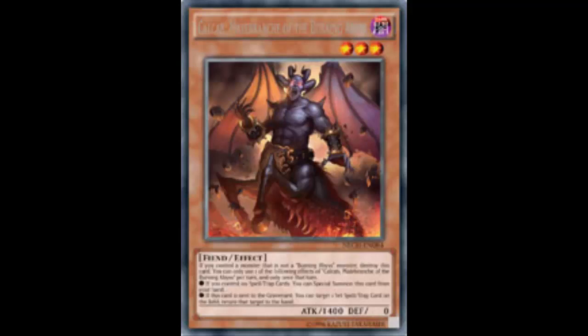Hey guys and welcome back to another episode of the card review. So last time we looked at Alich. Today we are looking at Calcab, Malbranch of the Burning Abyss.